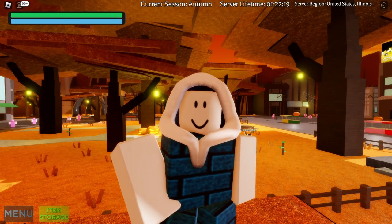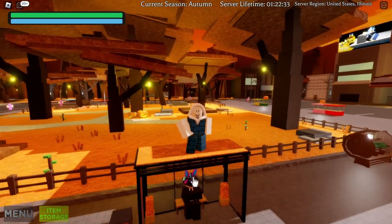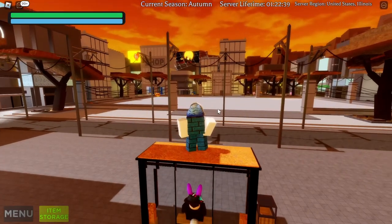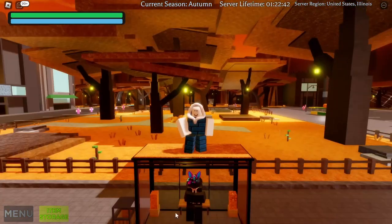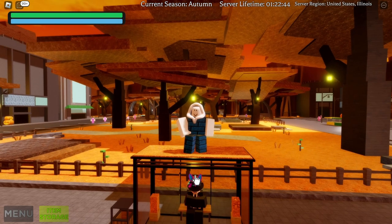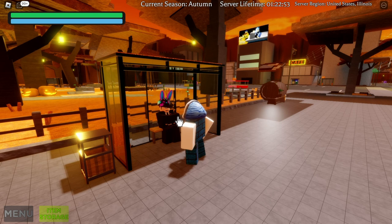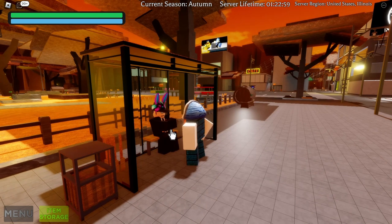Hello everyone, welcome to another Sakura Stand video. This one is going to be a little different because I'm going to go straight forward to doing a quest. The quest I'm going to talk about is the Hika quest, which is underneath me. For those curious where to find it, we're at a bus stop with an arena in front, a shop, and the NPC we need to talk to.